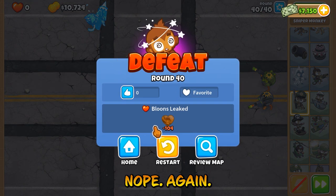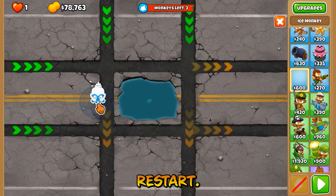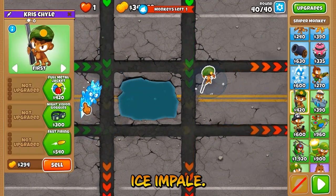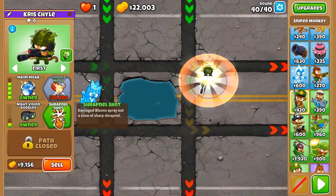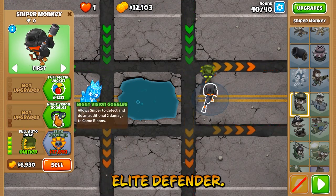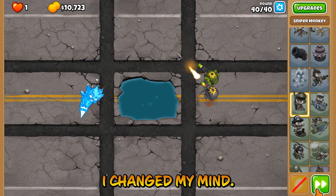Nope. Nope again. Nice turn. Nice one key — there we go. We'll get no Trap in the Blast. Elite Defender. And we're going to get the Trap in the Blast. Let's try again.